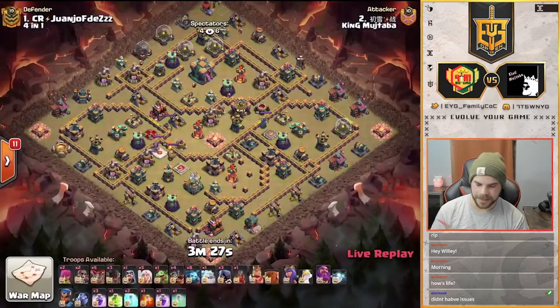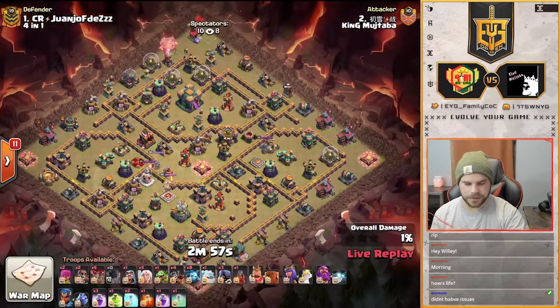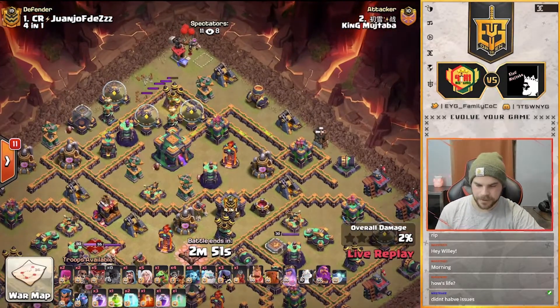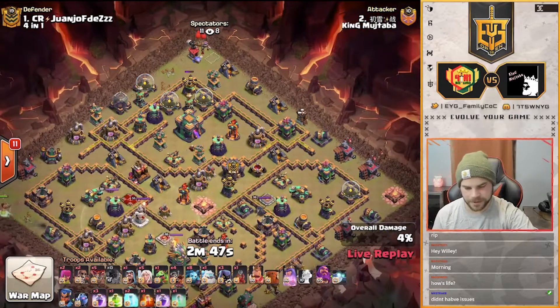Can King Mujtaba close out this match here with this attack? Looks like Queen Charge Dragonrider starting out with some early rocket balloons. Wasn't expecting the Teslas there. Trying to get that air defense out of the way early but it stays alive and it's getting healed back up as well.